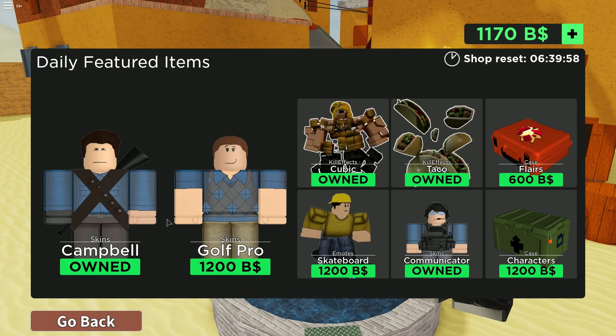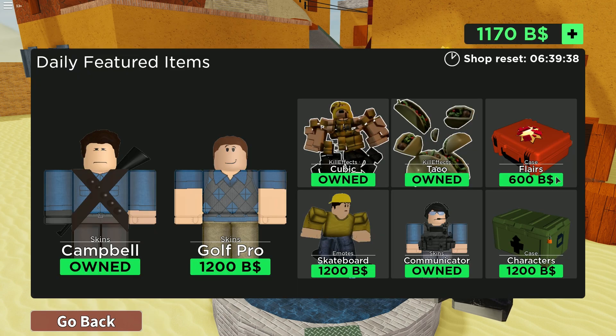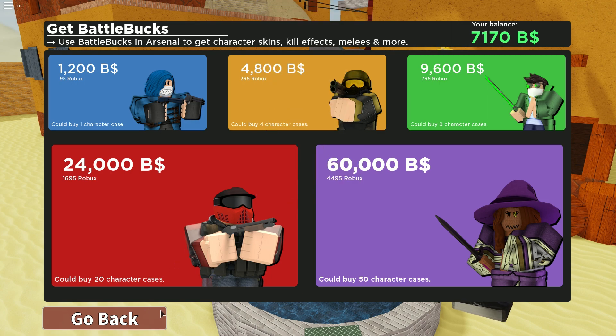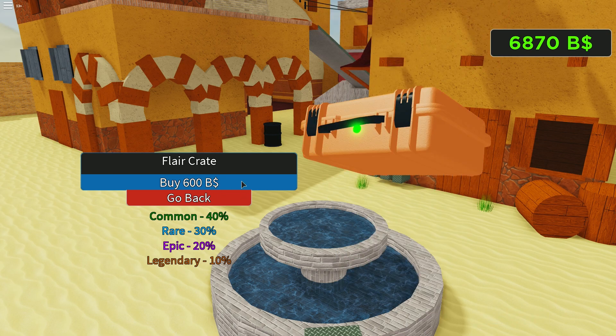The starter pack now gives a bonus character and flare crate as well as an exclusive skin. For 95 Robux, that's pretty good. If we go to buy some Battle Bucks, you can see they changed the entire page — the prices are completely different. For less than 5,000 Robux you can now get 60,000 bucks, which is pretty good. Today we're gonna open 10 flare cases since we have enough. We get 300 back every time so we'll probably open more.